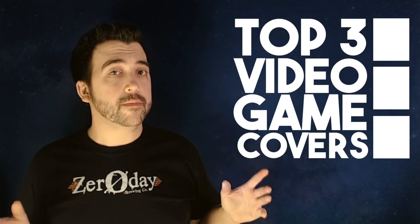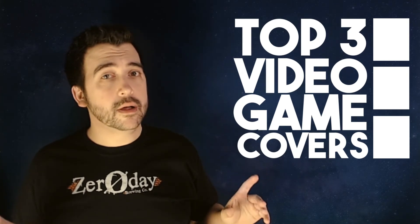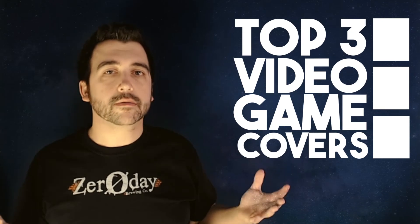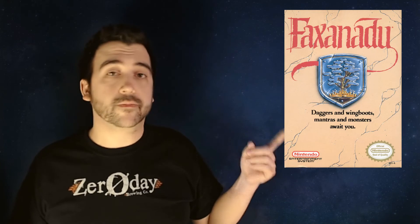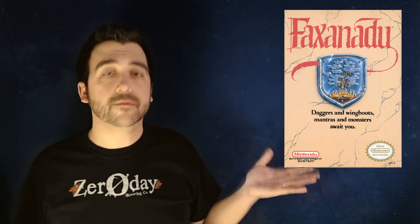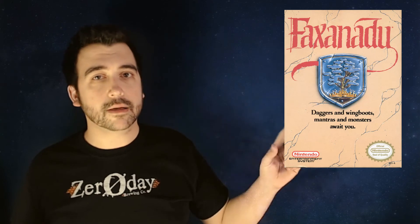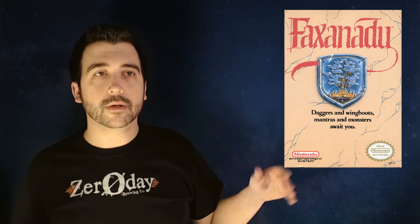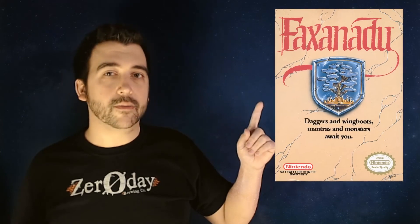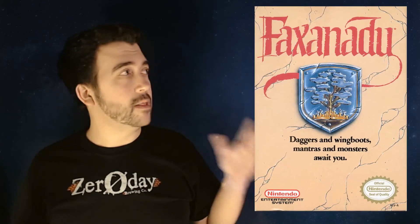I also have a runner up. This one I was going to throw in with the Zelda ones, but it's not of the same series, though it looks similar. It's just a great cover and I have to include it — and that's Faxanadu, or however you want to say it. Everybody says it differently. Now look at that cover. It's kind of like Zelda — very plain, it's got the blocky font, and then that little badge in the center. It kind of looks like stone. If you look at the little badge, there's a little tree in there. And if you play the game, the whole thing takes place in a tree.